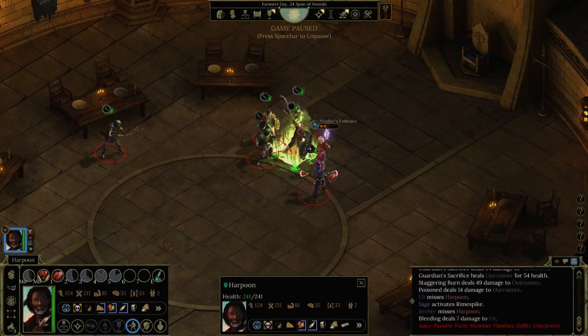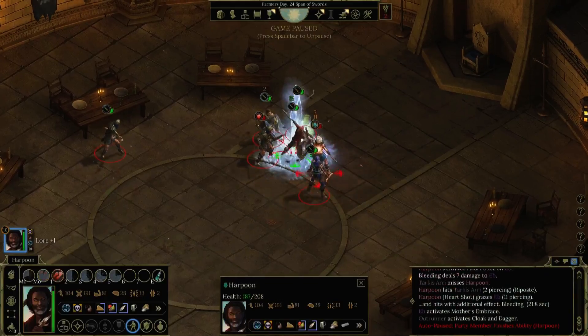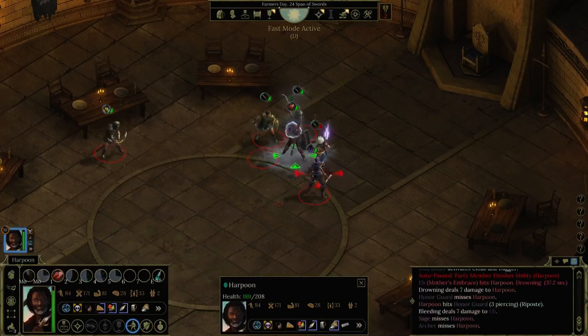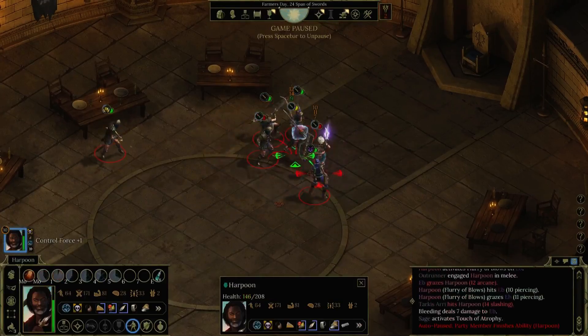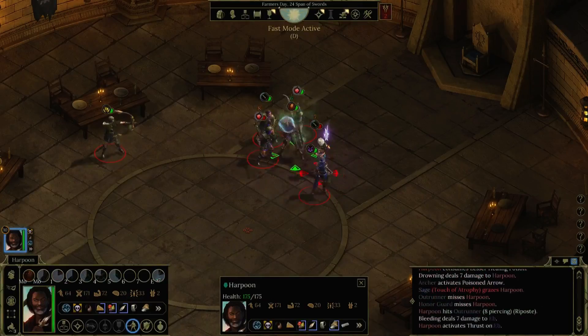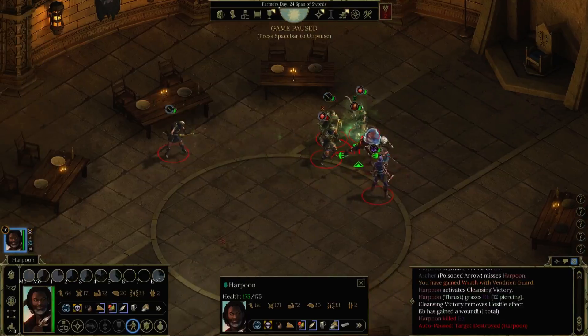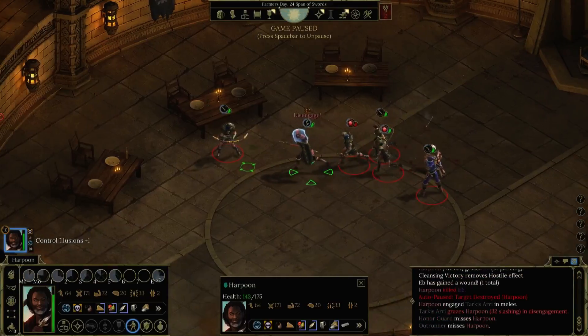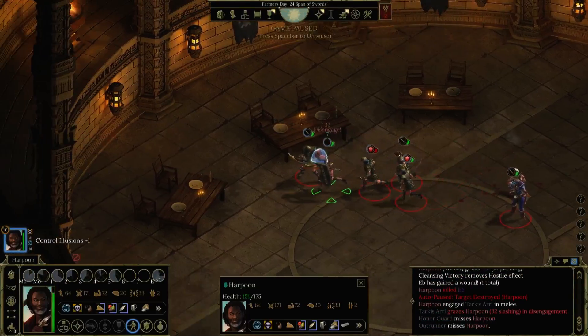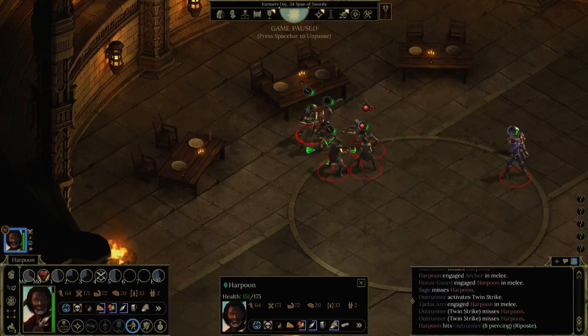We are almost level 11, so if we get wounded slightly before that it wouldn't really matter. As you can see, the melee guys are taking damage through riposte — the Outrunner almost died and I never attacked him. We have taken poisons and we have our weapon crit special bleeding.